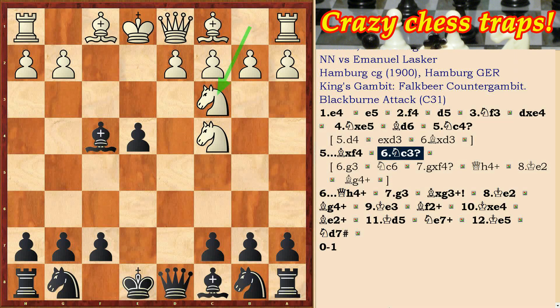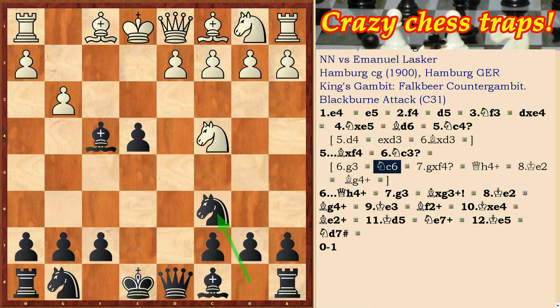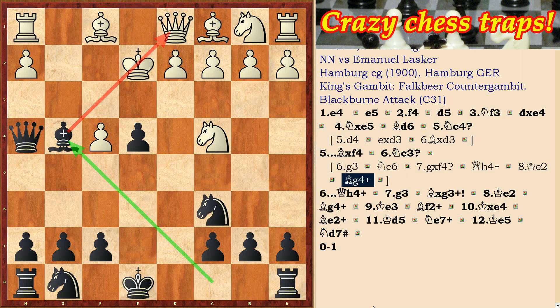Fatal mistake of White. Black gives a strong attack. A little better here was g3, but after Nc6 White cannot move gxf, because Qh4 check, Ke2, Bg4 check, and White loses the queen.